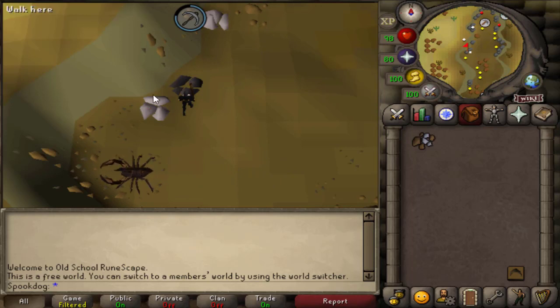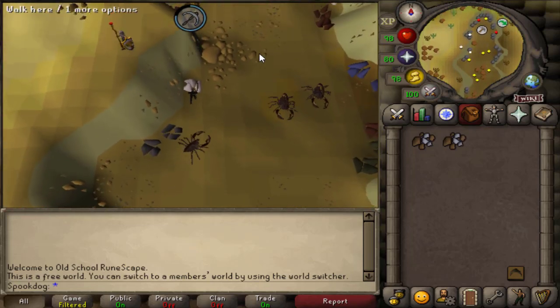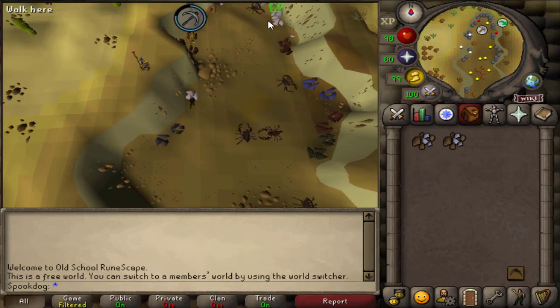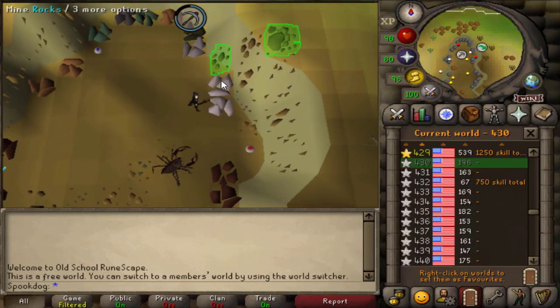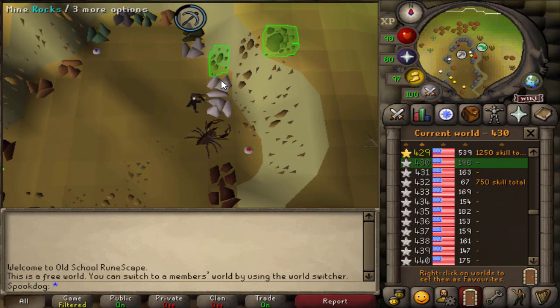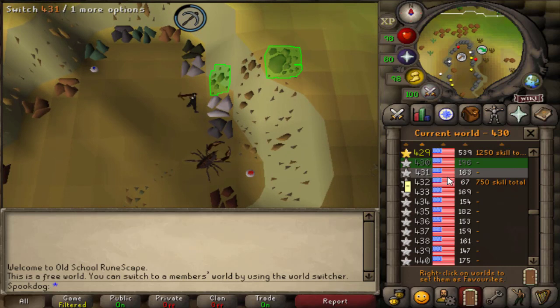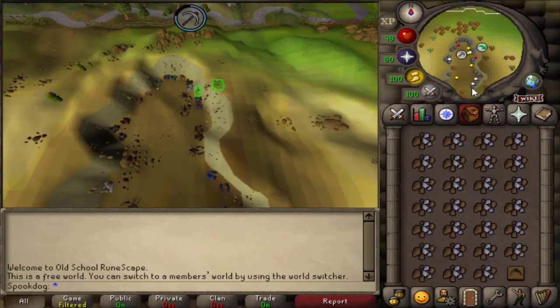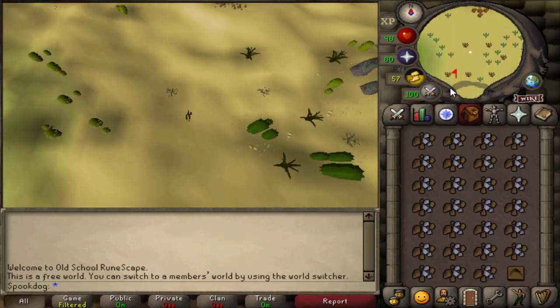This first method is in Alcarid. I'm doing tiaras first. Aside from 23 crafting, you also need 20 mining and 20 smithing. I've heard this is one of the best methods for training crafting in free-to-play, but I looked around online and couldn't find the XP per hour. I mine these 5 silver rocks here in the mine — I only need 2 worlds to hop between because they respawn fairly quickly. Please only hop between 2 worlds to avoid crashing other people. Once my inventory is full, I just run south to the furnace to make the ore into bars and then into tiaras.